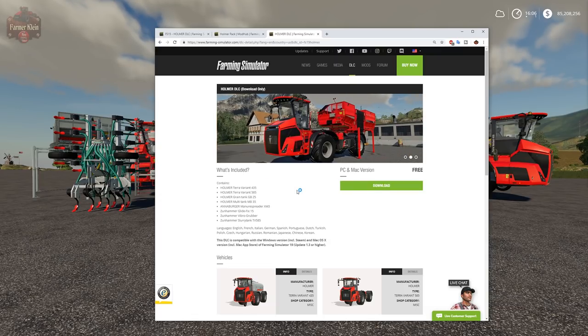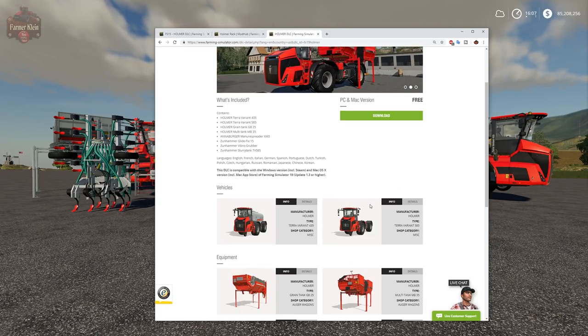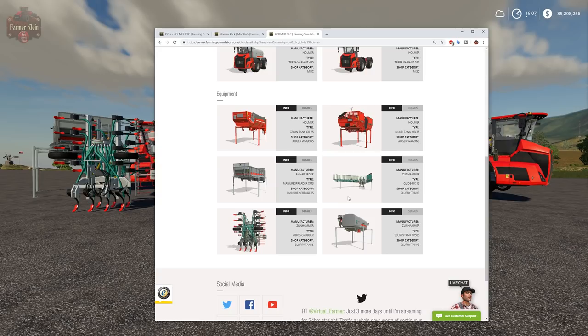What's included in the free DLC pack for Farm Sim 19? We have two variants of the Terra Variant: the 435, a dedicated self-propelled slurry tanker, and the Terra Variant 585, a mobile platform configuration. Attachments for the mobile platform include the Auger Wagon, the Grain Tank GB25, the Multi-Tank MB35, a Manure Spreader, a Slurry Tank, and two applicator options: the Vibro Gruber cultivator/slurry applicator, and the Slurry Drip Boom, which allows for a wider spread on application.